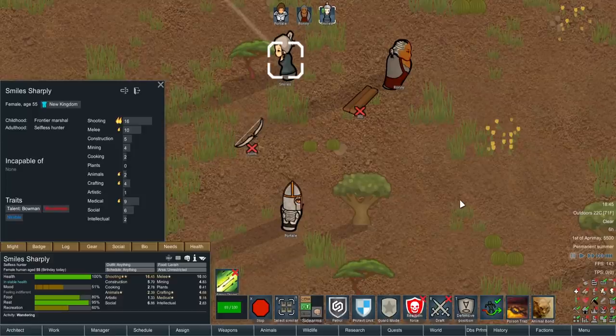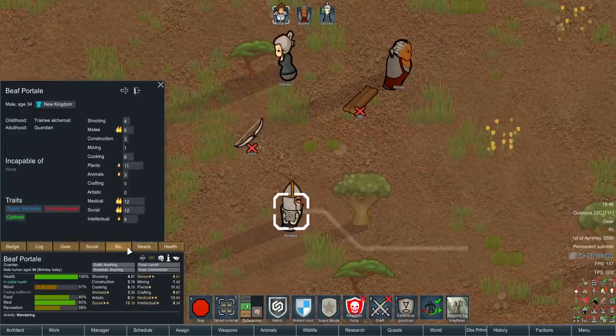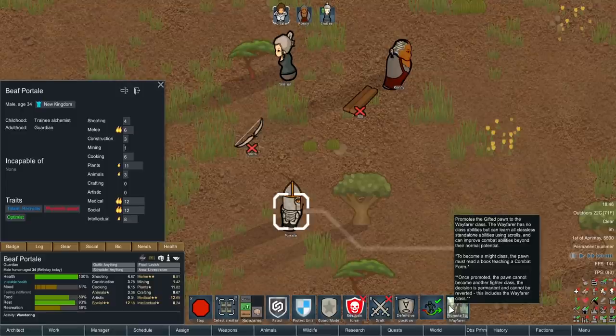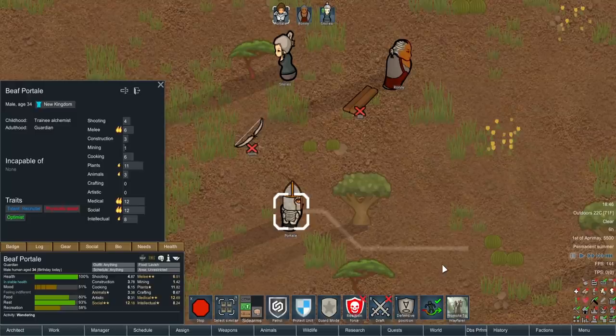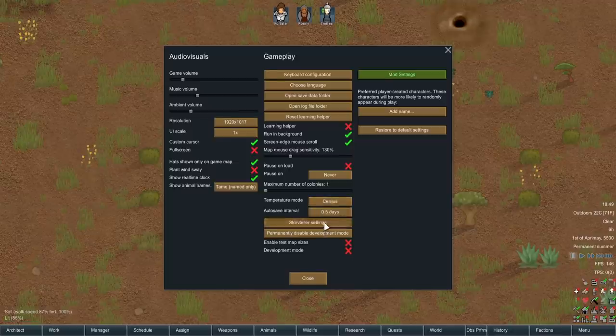So all the physical abilities — gladiators, woodsmen, rangers, knights, paladins — are all in and accessible. Smiles is a woodsman, very good at ranged bow combat. Beef Portal is a physical adept who could become one of those classes or a wayfarer — someone generically gifted in combat without being dedicated to one thing.